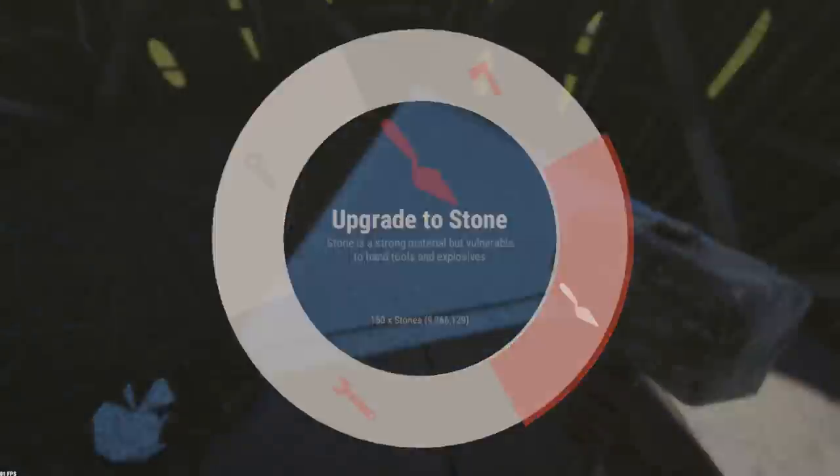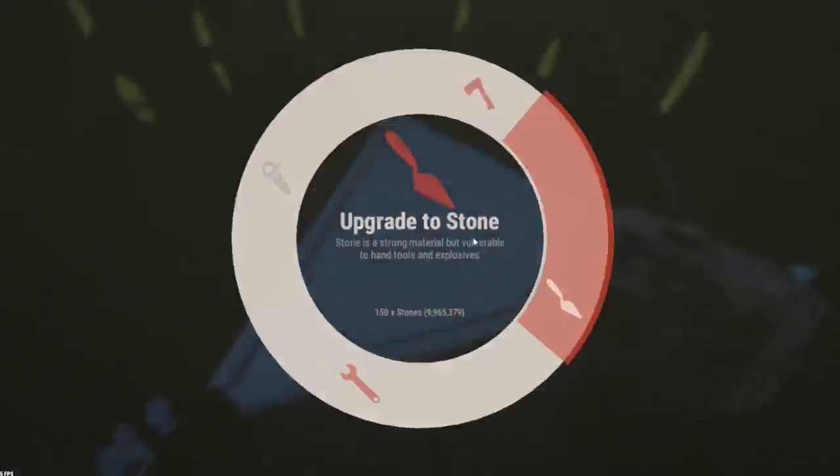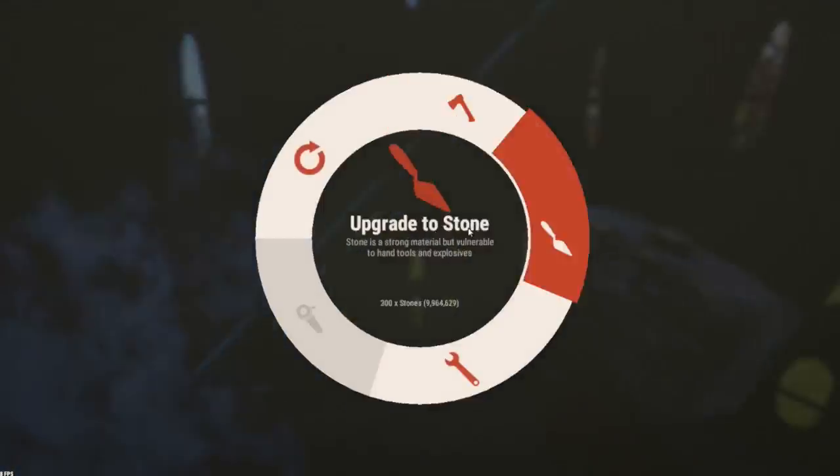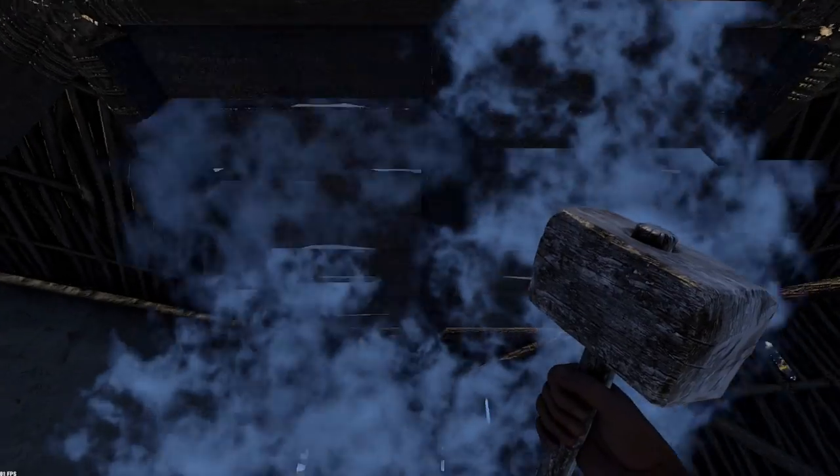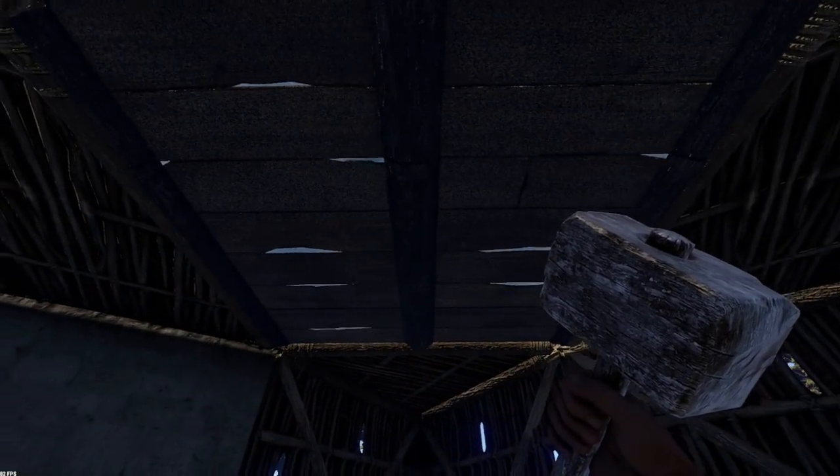If you can, you're going to want to stone it all off, except for this square ceiling right here. Make that one wood because we're going to remove it later and add a hatch.